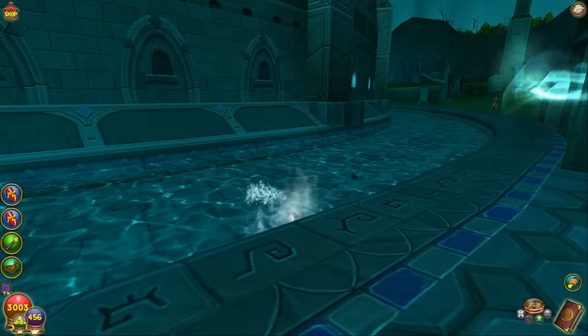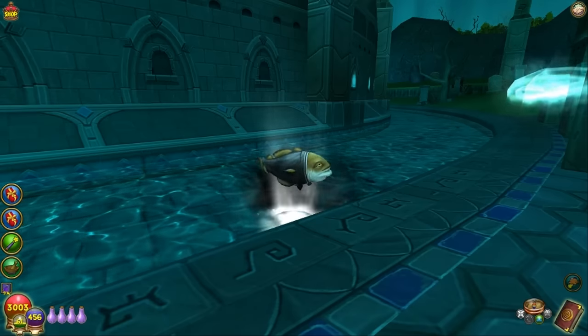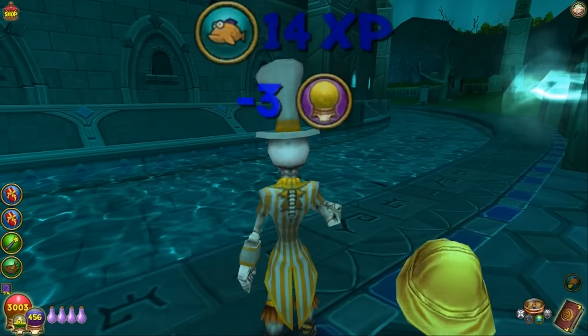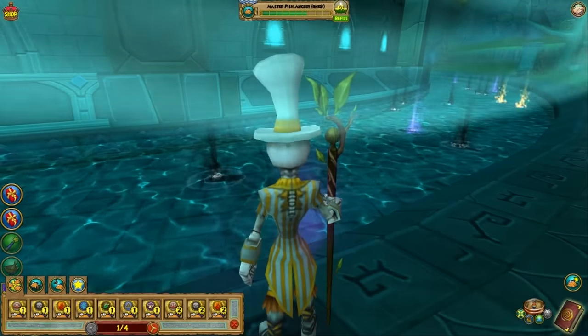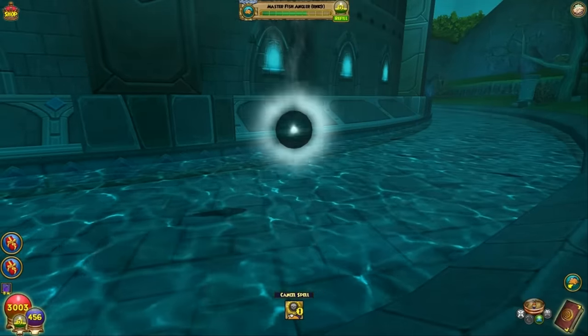I used the level 1 death lure, which means I can use less energy. You don't have to use the level 3 death lure and burn up your energy faster. You can conserve the energy here, and the more energy you conserve for the amount of fish you catch, that will also help you in a given time period.